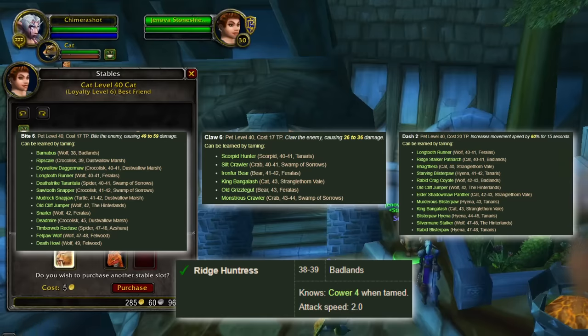A quick trip to Feralas, Tanaris, and Badlands will net you everything you need to get your Phase 2 BiS pet.